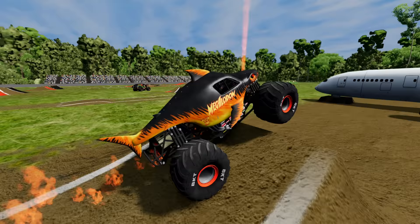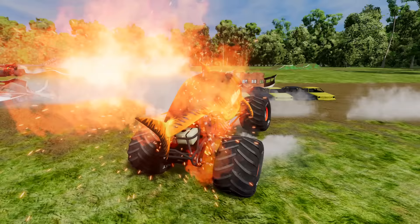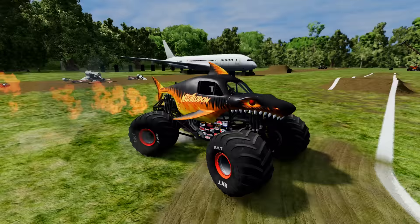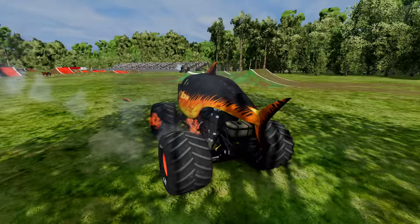Now we're at the obstacle course! He's approaching the ramp — Megalodon Fire with some big time air! He gets a nice smash into the camper — he almost rolls over but is able to save it! Megalodon Fire over the crush cars! He's gotta watch out — the Zombie Grave Digger almost got him! He's getting turned around so he can build up some speed for the next ramp.